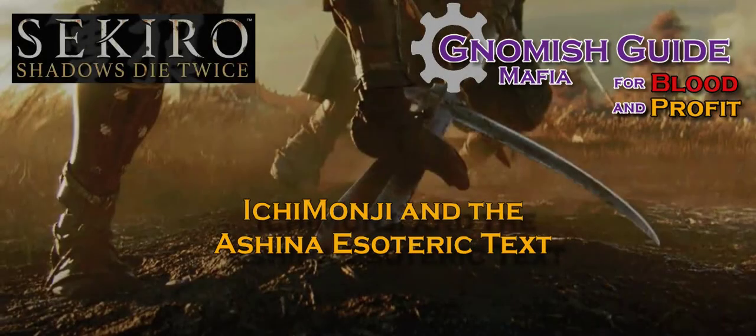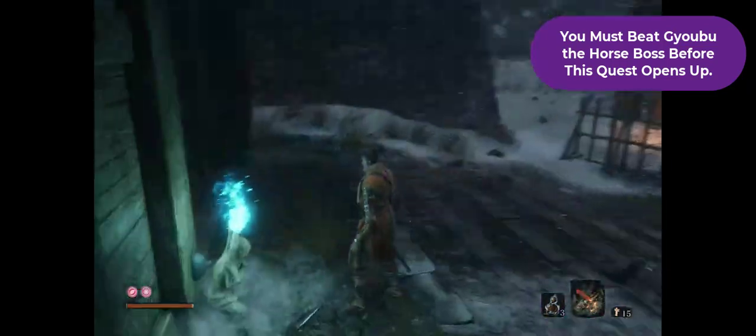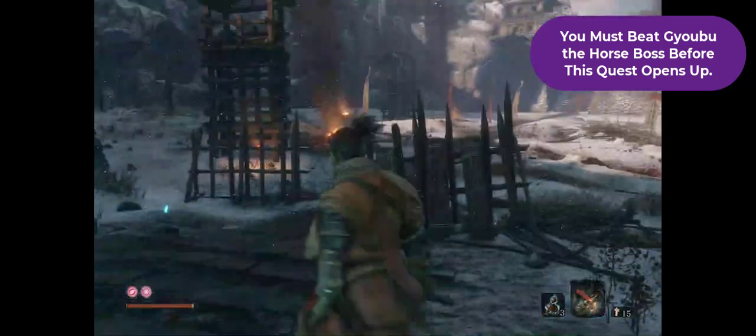Hey guys, Gnomish Enforcer here with another episode of the Gnomish Mafia's Guide for Blood and Profit. We're going to show you how to get the Ashina Esoteric Text.